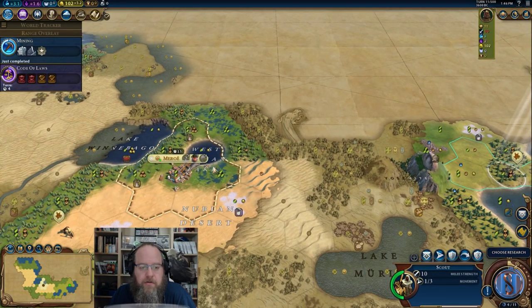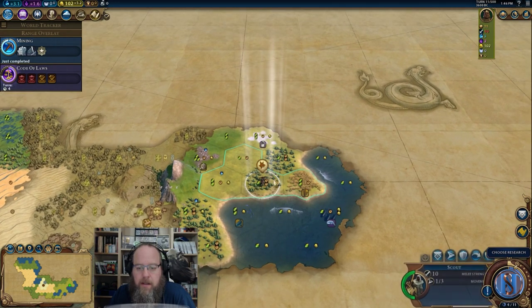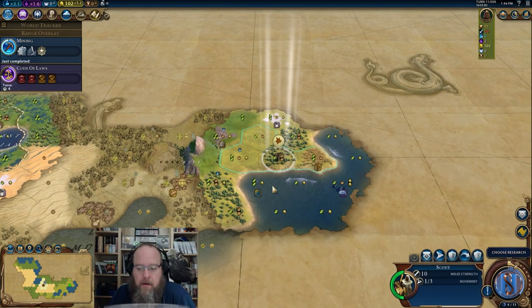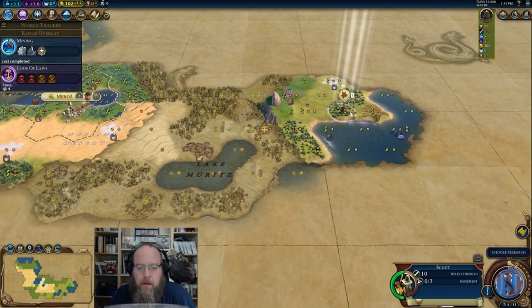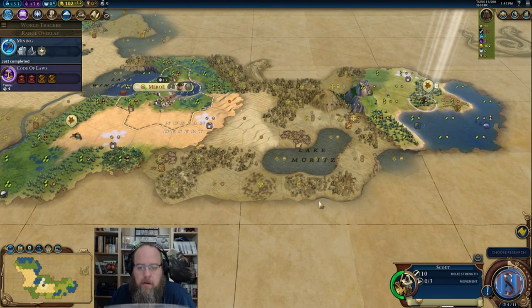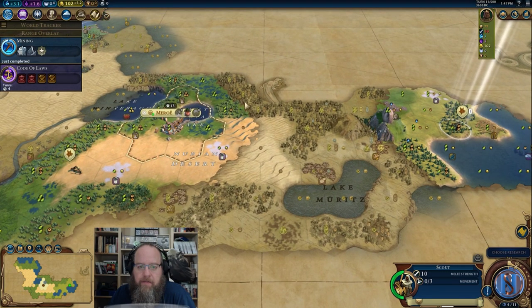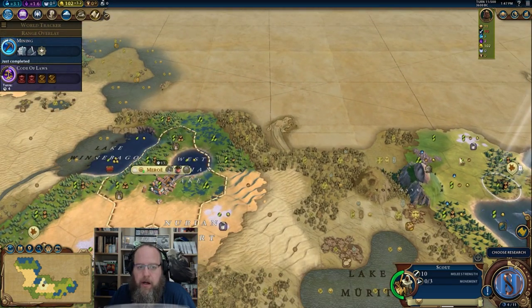Go to governor's screen. Pingala, give me culture. Let's go! So in two turns we'll be pulling down two extra culture — that's what we like to hear. I'm going to go ahead and grab that promotion while we're standing here — Ranger. We'll slide down here and grab this one. We've got to clear that out eventually, but the good news is it does appear this area will be ours.